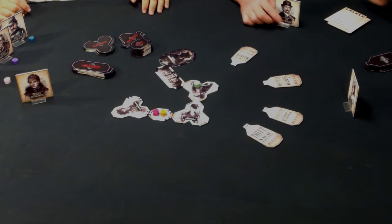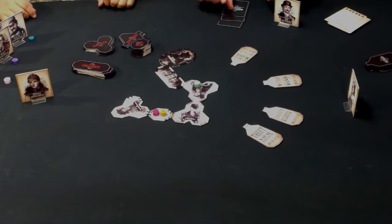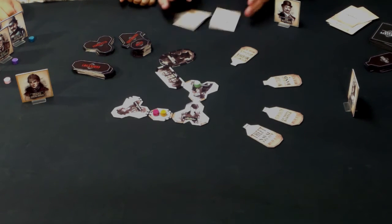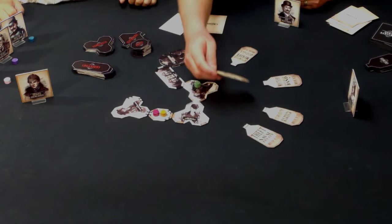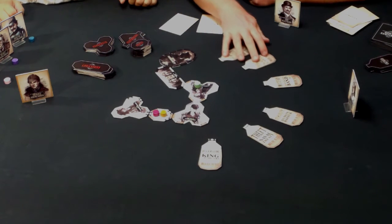Drawing four Moriarty cards: two orphans removed — we don't have any, luckily — but two more crimes come out: the Blackmailing of the King of Bohemia and the Forging of the Magna Carta. The Blackmailing of the King of Bohemia is actually easy to solve with what we have. The Forging of the Magna Carta we can't solve yet.